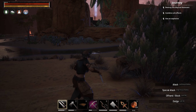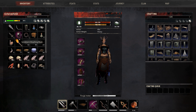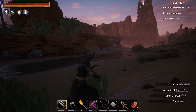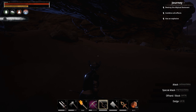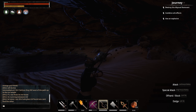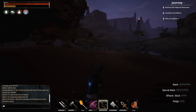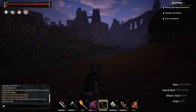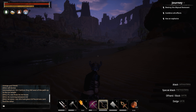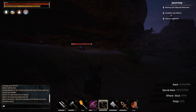Now, one problem though is that he's still there — still going to be in our way. So what we're going to have to do is a little bit of trickery, and I'll get my secret weapon. Here's our secret weapon: we're going to get a boss and kite him all the way over to where the thrall is.